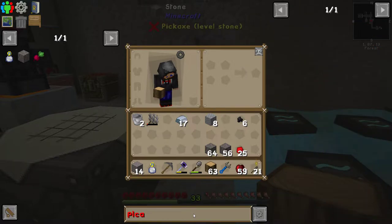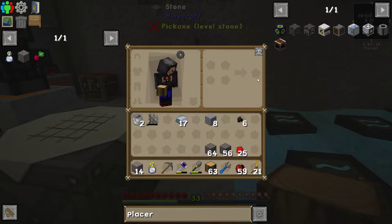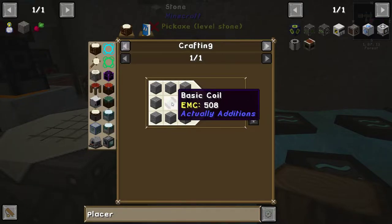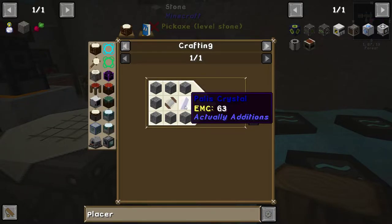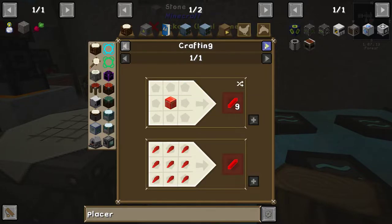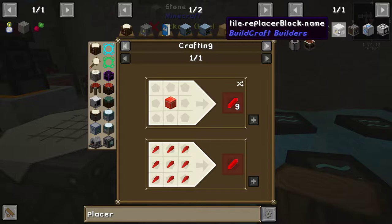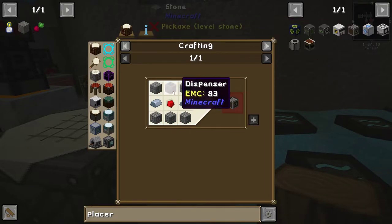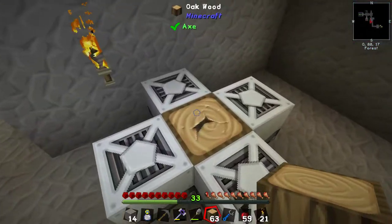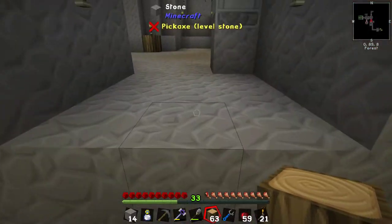Let's see if there is a placer. There's a phantom placer, there's an auto placer from Actually Additions which requires cobblestone, a parlis crystal, and a basic coil — that's getting too complicated. There's a block placer from Cyclic, which is easy. So we can get a block placer to replace the wood; I'll just show the principle for now with four of them.